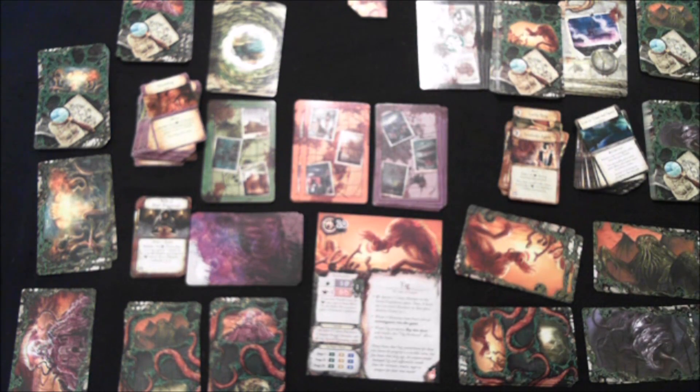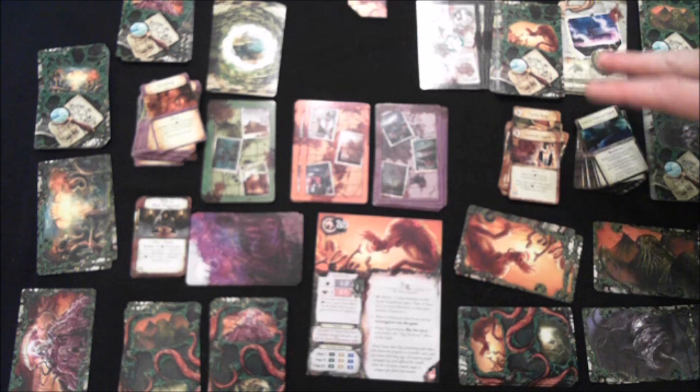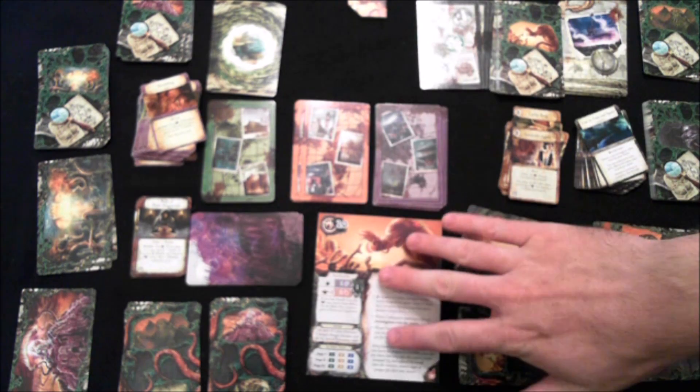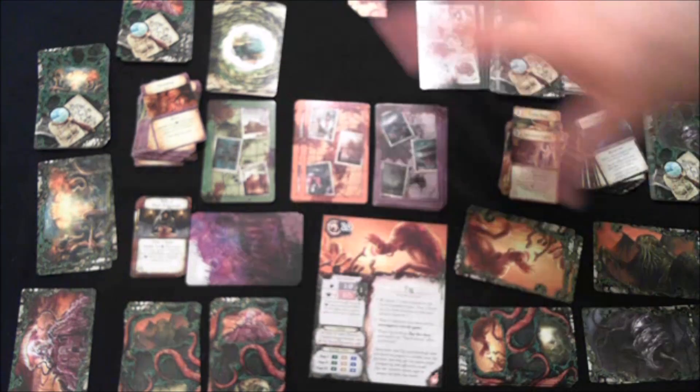The Milk of Shub-Niggurath is particularly interesting: test your Will — if you pass, spend a sanity to recover all health and improve your strength twice, but then a monster ambushes you. Lots of cool stuff. There are new epic monsters and a tough new Ancient One, plus more variety added to all the different decks — that is Forsaken Lore.